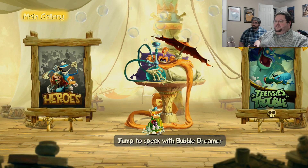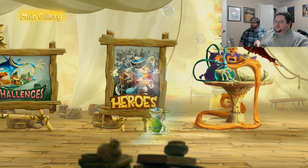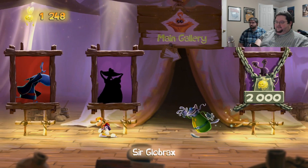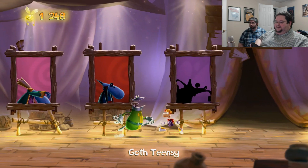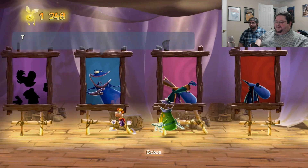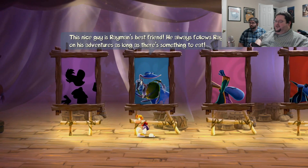Alright, so we found the challenge room and I don't know what any of this does. Heroes — so who do we have unlocked right now? We have Sir Globrax, Goth Teensy, Grand Minimus, Glowbox. Are you Glowbox? Is that it?